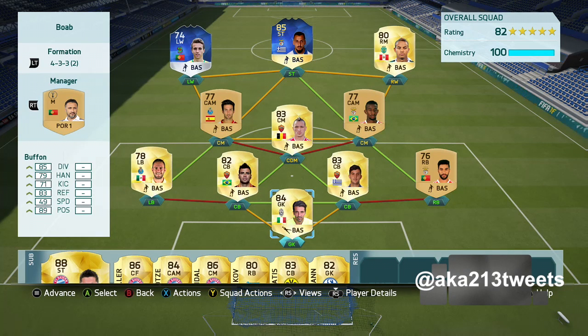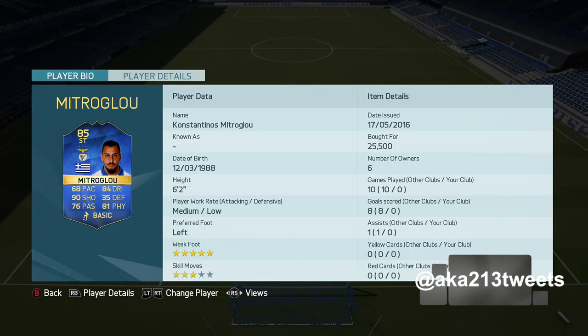What's up everybody, AKA 213, bringing another episode of Ballin' on a Budget. In today's episode we have Team of the Season Costantinos Michaeloglou — I don't even know if I said that name right, I've been working on it. But yeah, this card is interesting man, there's some things I do like about it and some things I kind of don't.